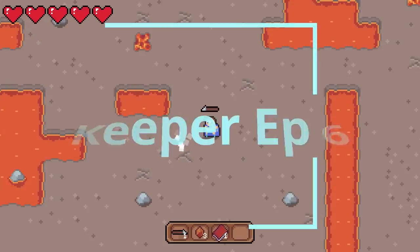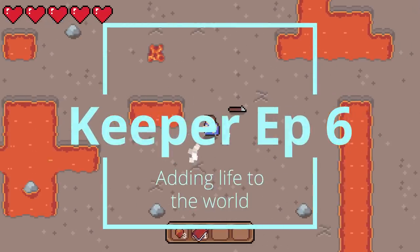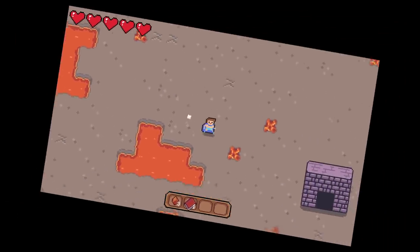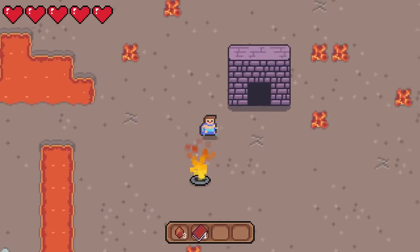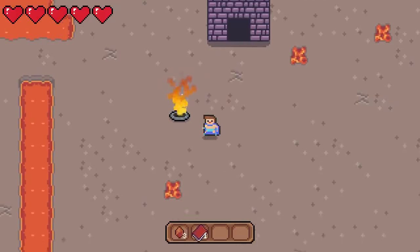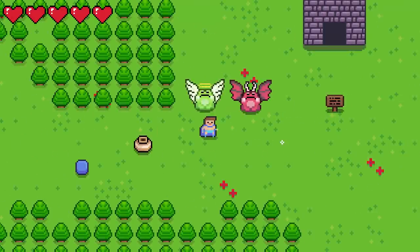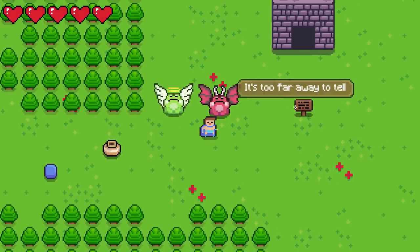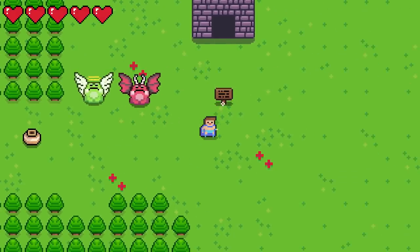Hello, welcome back to Next Program and another devlog for Keeper, the adventure game I'm making. This game changes genres like every week, but I'm pretty sure it's an RPG now. In the last episode we added the lava biome and the basics for dungeons in the world. This time we're going to add in a bunch of different things to make the world more fleshed out — some new animals and enemies, along with a few mechanics that will be used in puzzles.